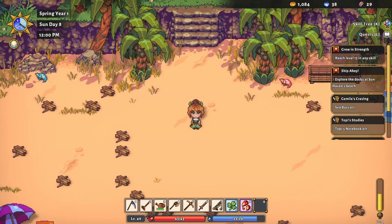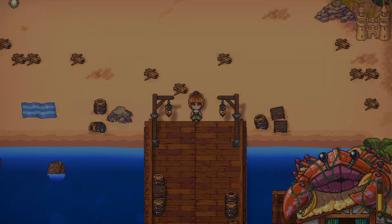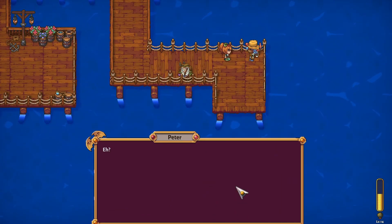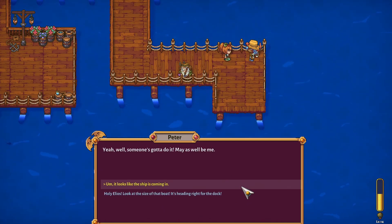All right, we are at the beach. So what is going on here? There's Peter. He says: 'I was just announcing an incoming ship — it's kind of my job to officially announce incoming ships to dock, ya know?' No, we don't know. It ain't his job, he just likes doing it. The truth comes out. Well, someone's gotta do it, may as well be me.